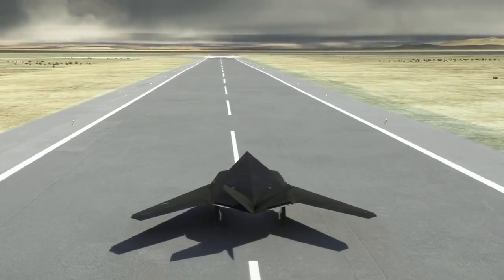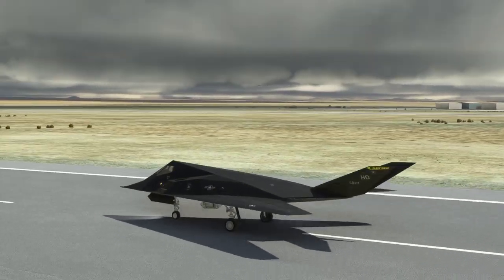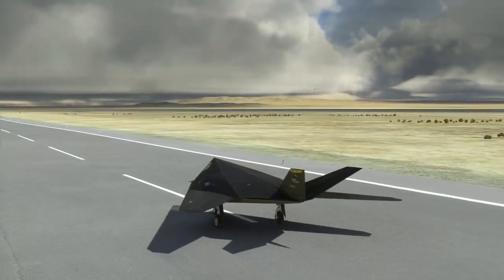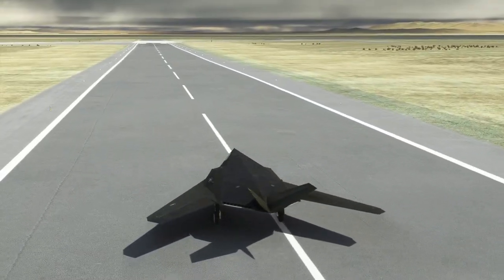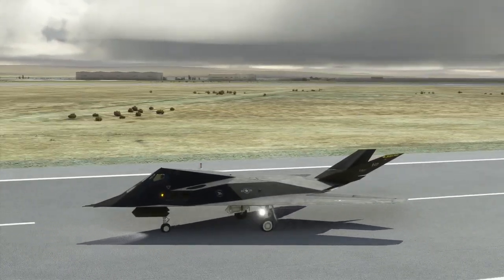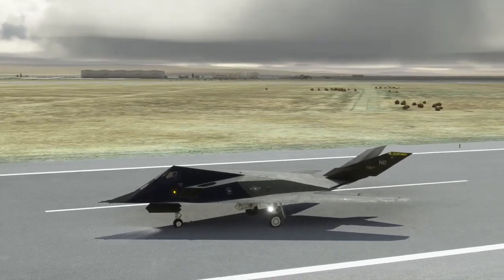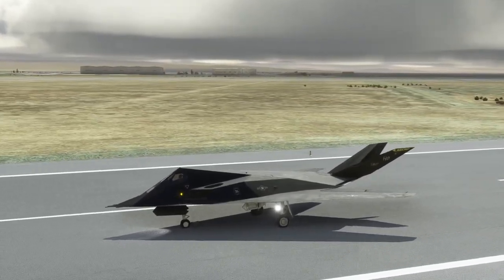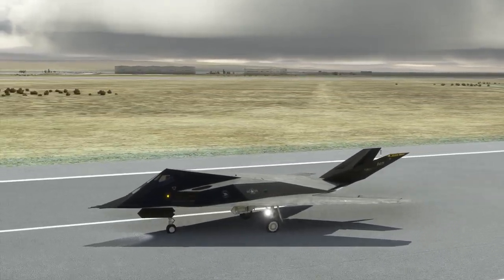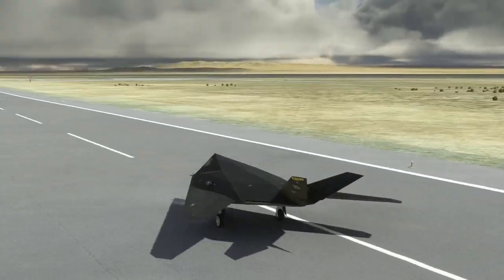The taxiway is way over there. We are going to taxi over there, but I'm just about done here. Oh, there's another plane there — I wonder what that is. So with that, the F-117 by Aerial Simulations is available in the marketplace. Are my tires flat or something? Anyway, with that, I'll say thank you for watching. I hope you enjoyed this video. If you did, please press like. If you have any comments or suggestions, please leave them in the comment section below, and I will see you next time.